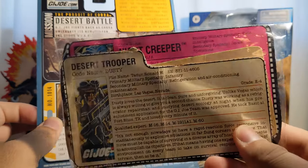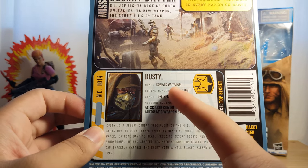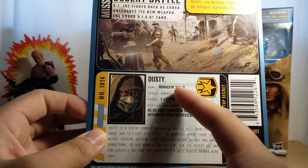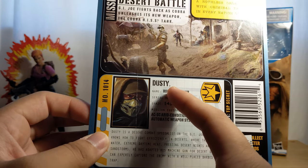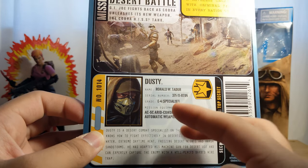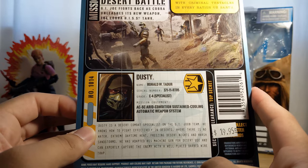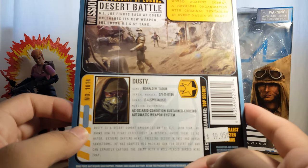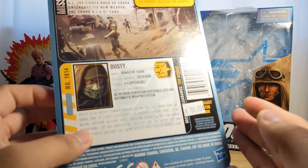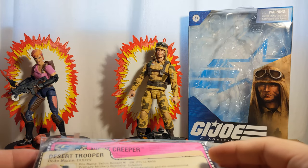We also have the original file card. The name listed is Ronald W. Tadler - this is an easter egg referencing the original GI Joe character designer. His name was Ron Rudat, so here they extended it to Ronald, added the W, and flipped his last name to Tadler - flip it over and it reads Rudat. The original GI Joe designer was from Las Vegas, Nevada, so he lived in the desert, which is why he inspired Dusty off of that experience.